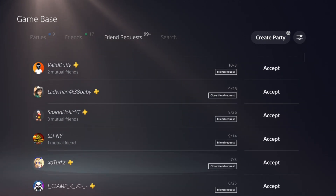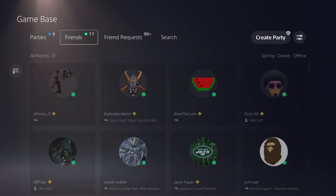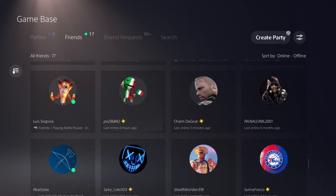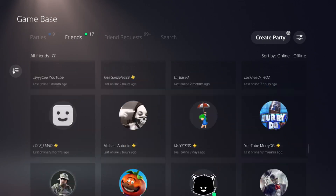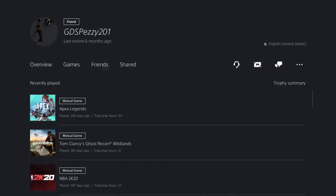All your friend requests right here — you guys can see them, accept them, decline them, whatever you guys want. You'll be able to see all your friends list here individually, every single one of them, and click on their profile to see their trophies, mutual friends, and all that stuff.